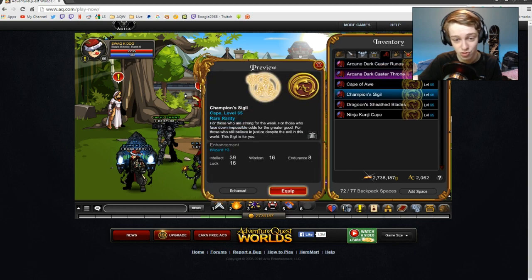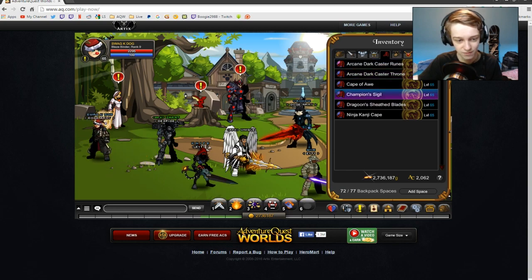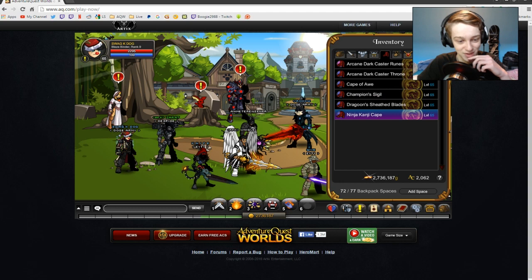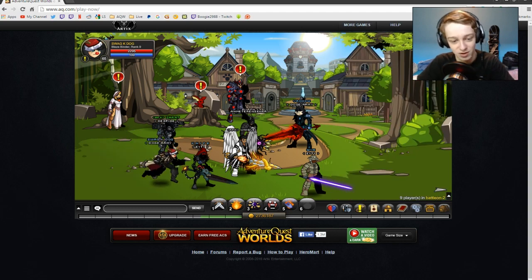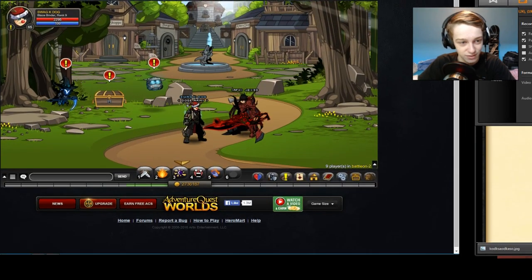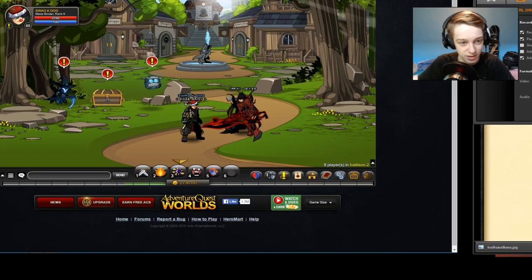So at the Champion Sigil — it's like an old rare from a long time ago. It's not that cool, I can see why I sold it, but it's cool I have it back in the game. And my favorite cape in Adventure Quest Worlds, or one of my favorite capes — the Matrix Cape! I'm in the Matrix. Hell yeah! So it's very very cool, I'm so happy that they added it back in the game.